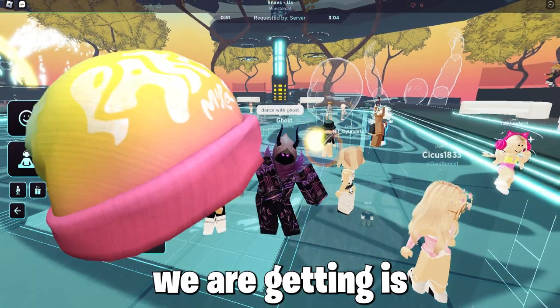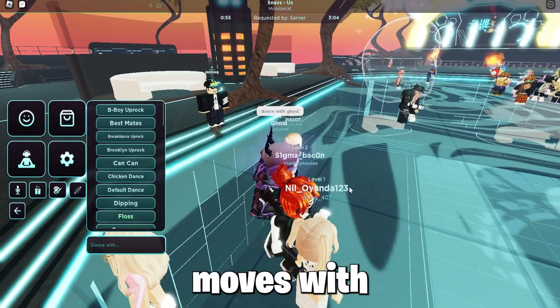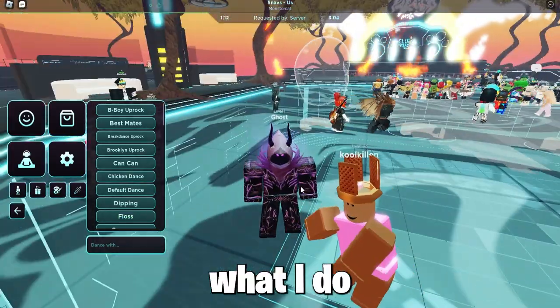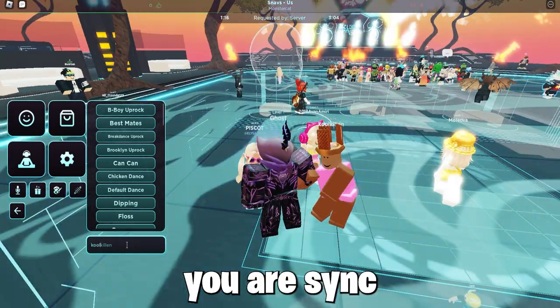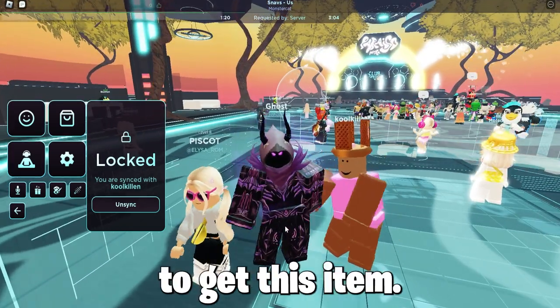So this item we are getting is called the Morabini, and to get this item you must sync dance moves with 4 players. Just follow what I do — find a guy doing a dance, then do that dance, and it will say you are sync dancing with them. Other people will need to do the same to get this item.